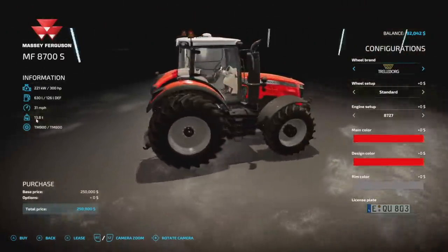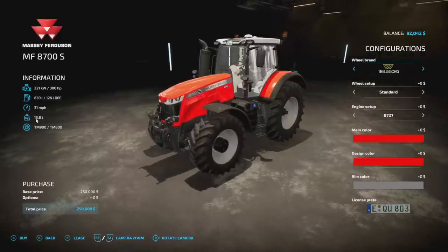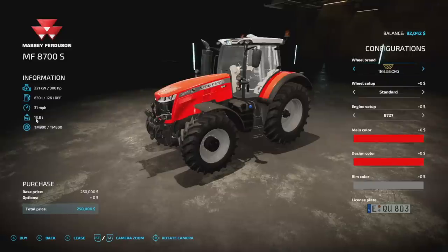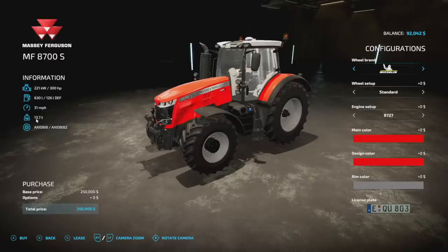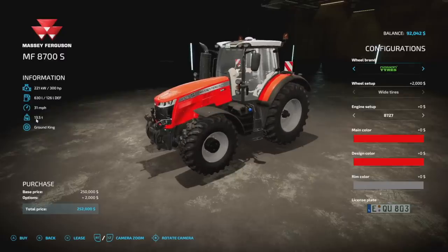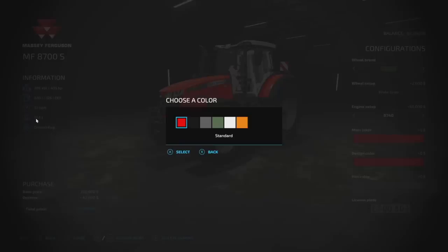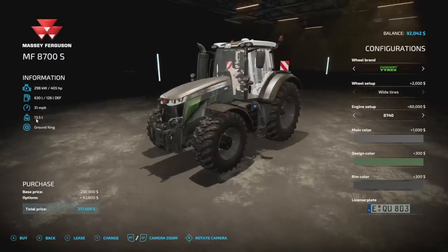Next up we've got the second Massey on the mod hub — the 8700S from LS Agro Ollie. 300 horsepower, 630 liters of fuel, 31 miles per hour, 13.8 tons, and 16 slots for console players. Wheel brands include Trelleborg, Michelin, Continental, Midas, BKT, and Vredestein. Engine options: 300, 325, 350, 400, and 405 horsepower. You can change main color, design color for the grill, and rim color.